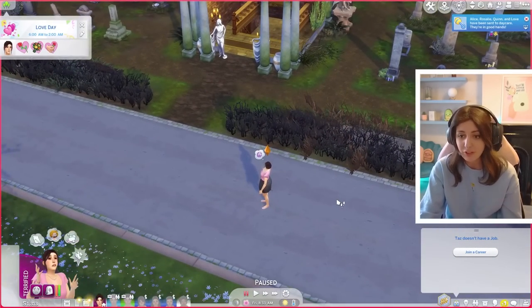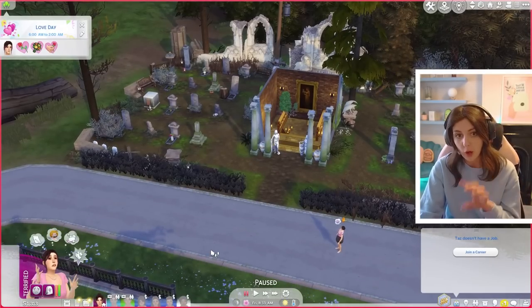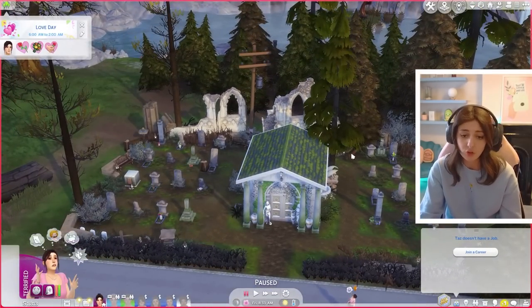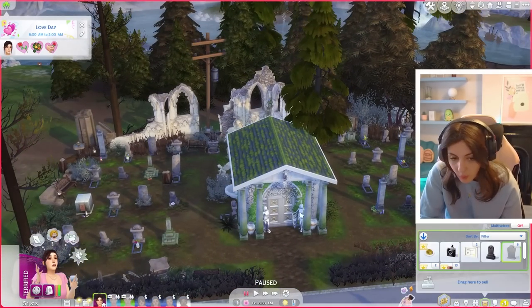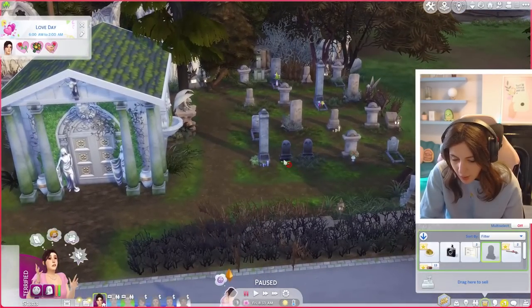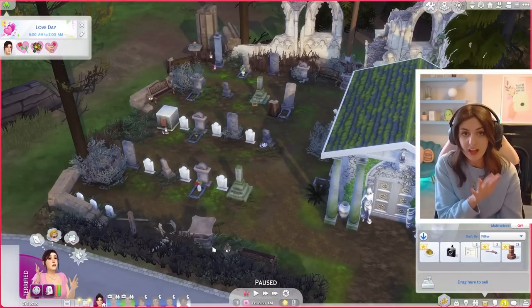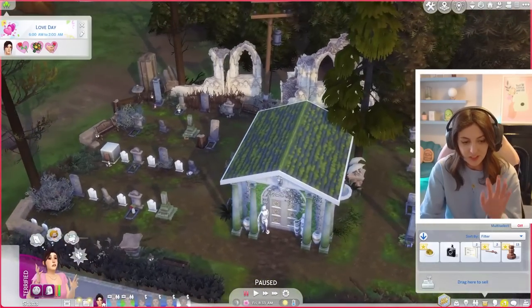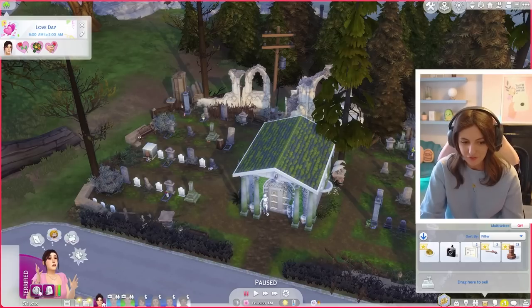Taz is always having to repair everything every day and it's taking up time she needs to put into helping the kids with their skills. This is the graveyard I built - there's a YouTube video on my main channel of the build process. We can just drag the graves in. I'm popping all the graves here and putting the vampire one next to the vampire grave. Hopefully that will be the end of the ghost haunting and Taz will no longer fear the ghosts.